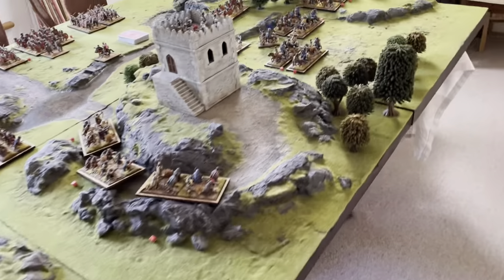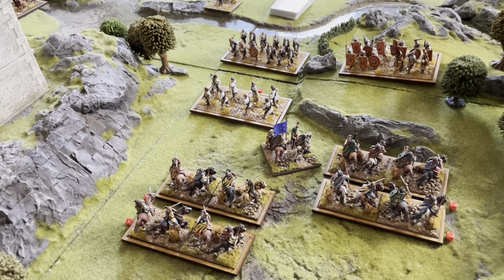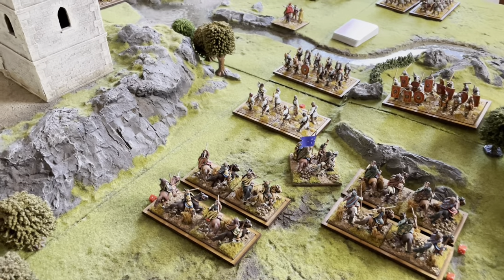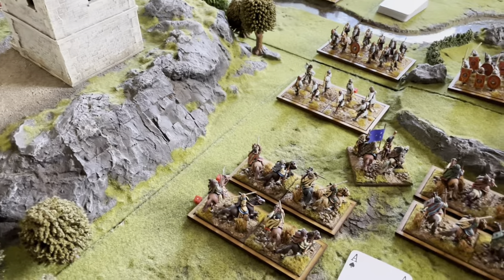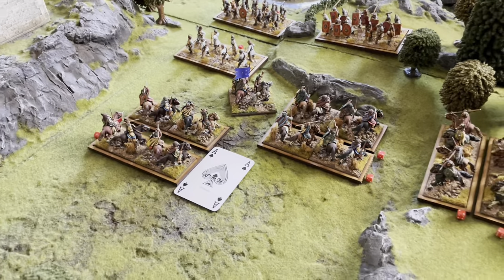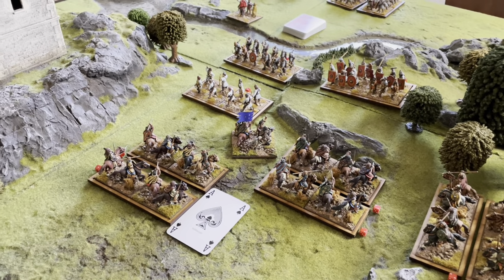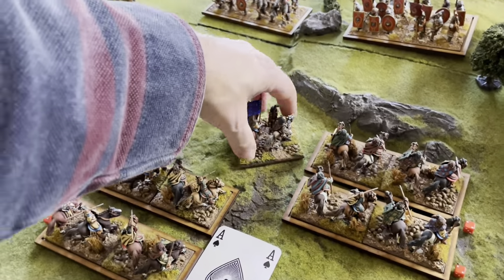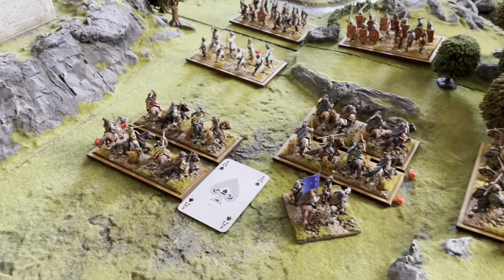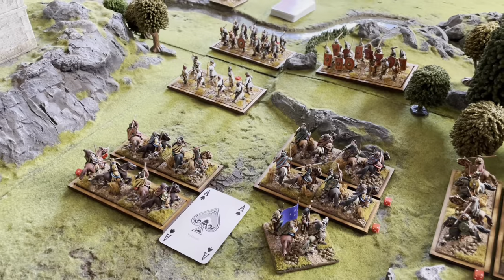The Pictish light cavalry division activates to fire javelins. The general is actually attached to a different unit on the right rather than the one on the left doing the firing. The javelin men try to activate but pull an ace — another failure. That's the entire Pictish turn with the cavalry division completely failing to activate.